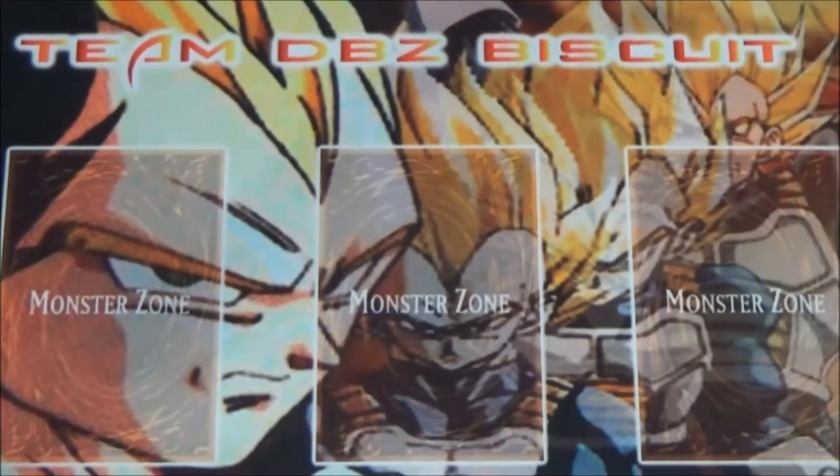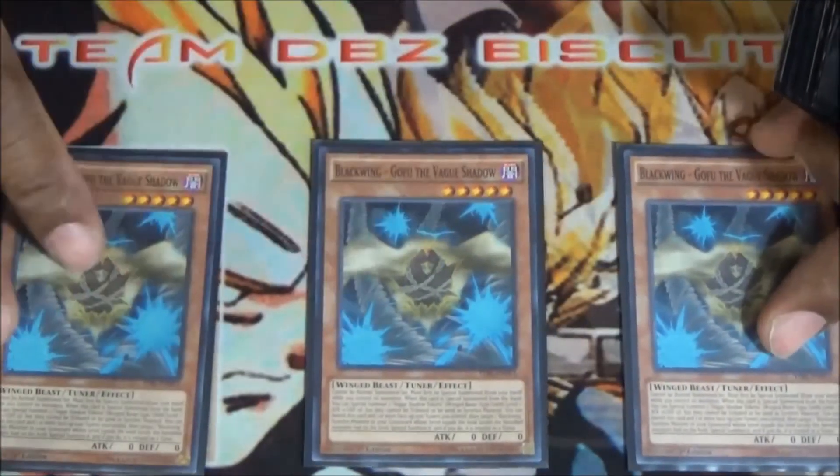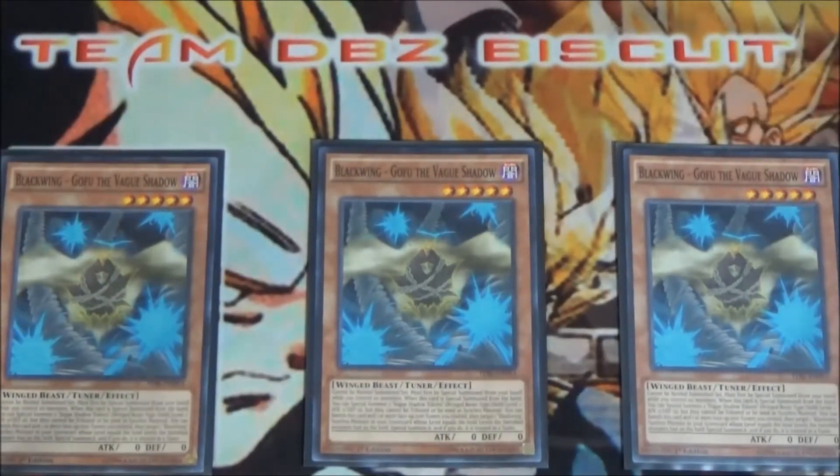What's up guys, today we're coming at you with an updated dark synchro deck profile. Let's jump to the deck profile and see what we're running. We're running mandatory three Gofu — Blackwing Gofu, you need him. You want to see him as fast as possible so you can go into your Sahaya plays.